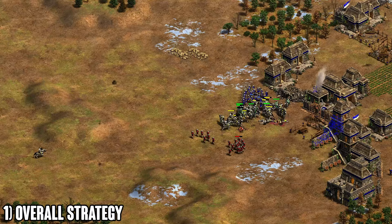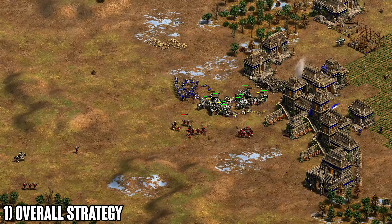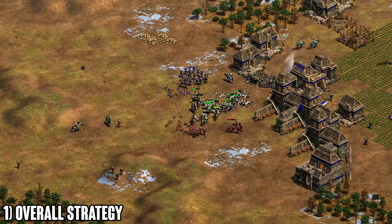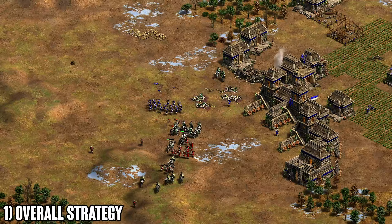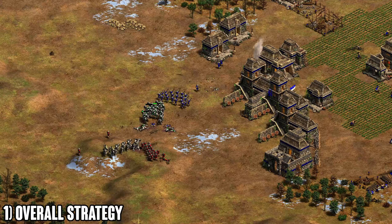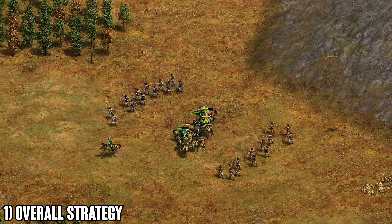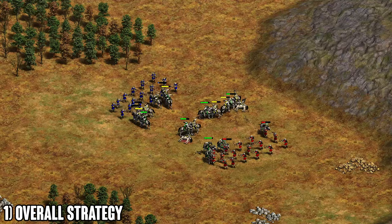For overall strategy and civ combinations, it often depends on which map you're playing. For land maps like Arabia, you definitely want one archer civ and one cav civ. Examples for the archer civ are Britons, Mayans, Ethiopians, and for the cav civ you go with Franks, Cumans, Bulgarians — anything that can be strong economically and field good knights. Knights and crossbows are the best composition at all points of the game: scouts and archers are the strongest feudal combination.